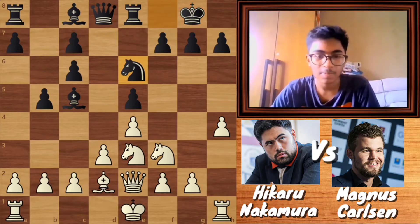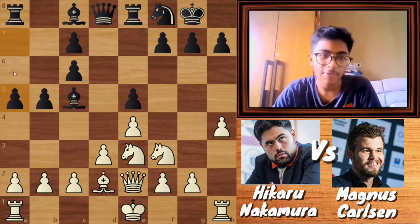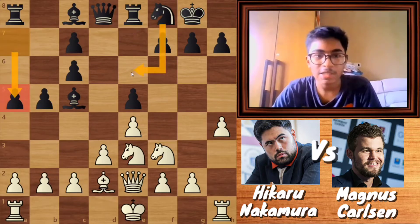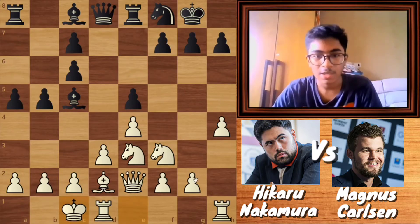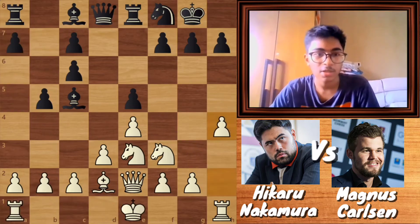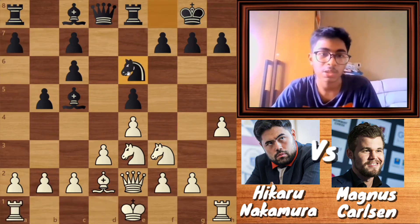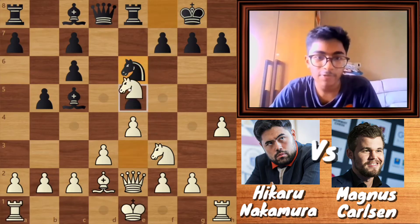Here Carlsen played knight to e6, but this was not a good move. Carlsen should have played a5 — a5 is actually the correct move. Knight to e6 is a mistake, because after a5, simply long castle and Nakamura attacks on the kingside while Carlsen attacks on the queenside. This should have been played by Carlsen, but he went for knight to e6. This is a mistake because now the e5 point is falling.